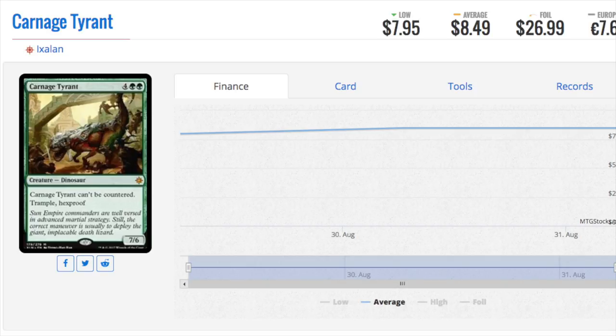The most expensive of the bunch right now is the Carnage Tyrant. It reminds me of another card that was printed in Meriden and used to be in one of the pre-constructed decks. It was very good, essentially having Trample and Hexproof — that's a good combination with 7/6 power. It pretty much chews up anything else, deals a lot of damage, and they cannot destroy it without using non-targeting removal.